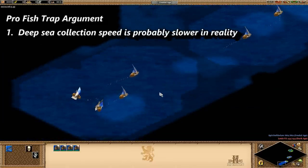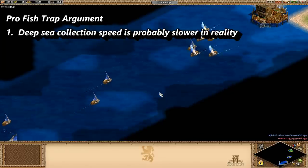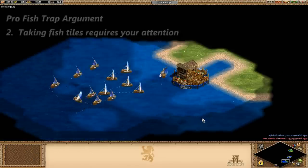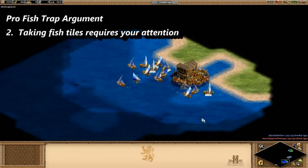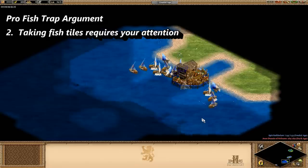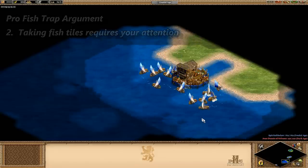Let's try to bring up some of those neglected variables. Here are a few more arguments in defense of fish traps. Number one, we've probably overestimated the deep sea fishing speed a bit because once you get a few more fishing ships, they're going to bump into each other a lot and slow each other down. Number two, you have to keep a bit more of an eye on deep sea fishing ships because if you haven't explored any more fish, they'll either just stop working or almost as bad, they'll start taking shore fish. Overall, I found they need a bit more babysitting than fish traps, which alert you if they've expired with a little noise. I was going to give a number three, but I don't think there is one.